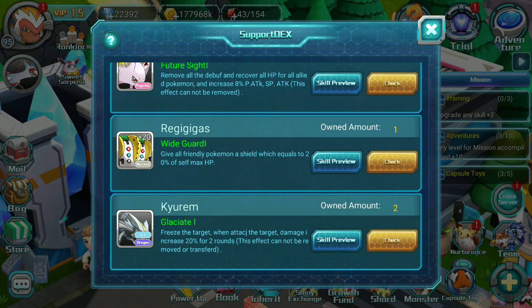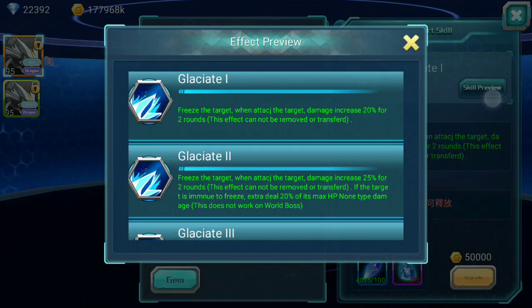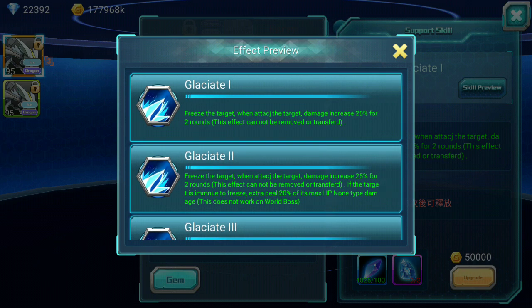So this guy here freezes the target when you attack. The English in this game is being slaughtered for real. Freeze the target when you attack — damage increased 20% for two rounds. This effect cannot be removed or transferred. So mainly what it does is freeze the target, and when you attack it, its damage is increased 20% for two rounds and you cannot remove this effect.